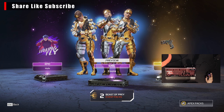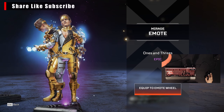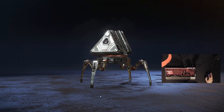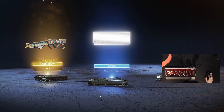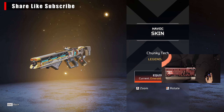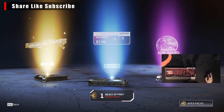We get this emote here for Mirage, ones and threes. Alright, let's get with it. I'm gonna lock these blasts too. For the Havoc we get the Chunky Tech, it's straight. I like the color.